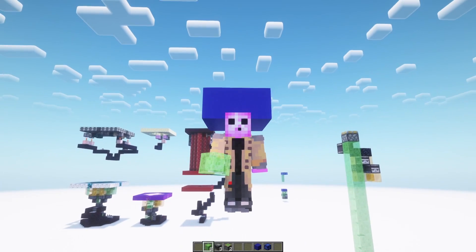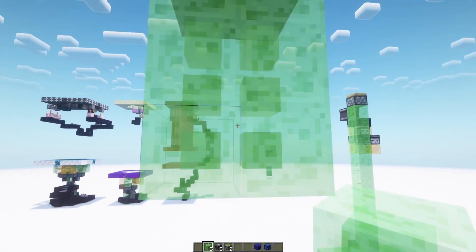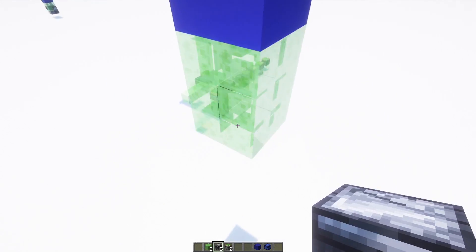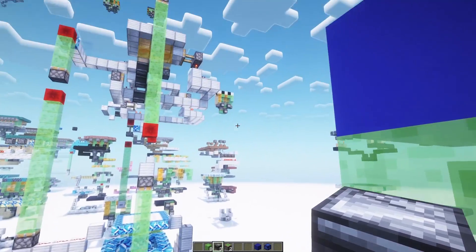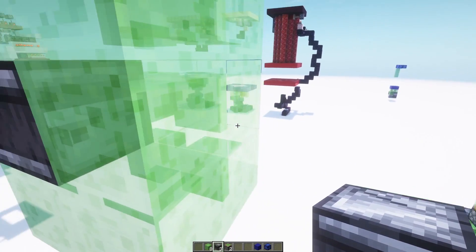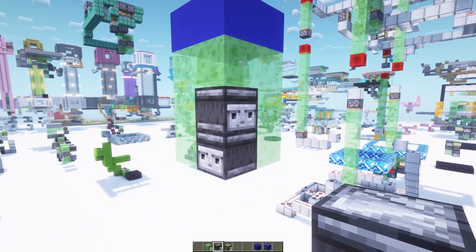Now to build this elevator, you're going to need eight slime blocks, three observers, and two pistons. You're going to choose the side you want blocks coming out of, where you're going to stop it, and you're going to put a sensor like this. This observer is going to send a pulse so it can detect and stop the elevator whenever it needs to. Wherever you want to put the faces for starting it to move again, you're going to place them the other way, and that gives you this corner so they look in opposite directions.